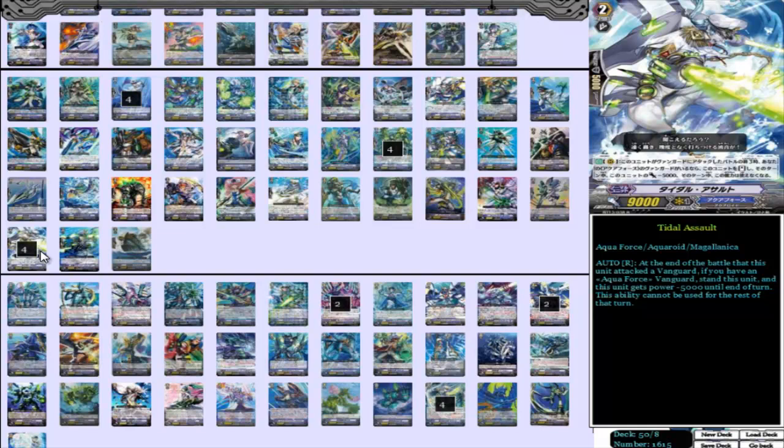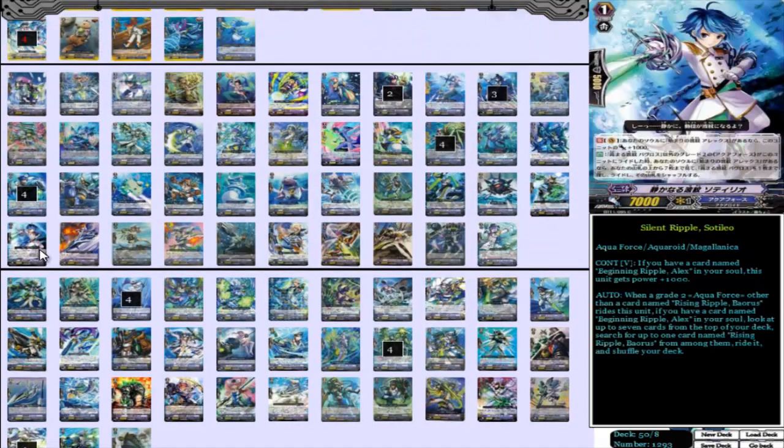We also have 4 Tidal Assault — same thing: if you do not use his ability, you can't re-stand it again. You can use the starter's ability to re-stand Tidal first, and then re-stand him with his own skill after. He's definitely the one you want to use on the turn you use Lambrose, because he could just be hitting for high numbers with an extra 10k. He can get 4 attacks as well if you use the starter on him. Most of those attacks will be with an extra 10k — really, really scary and threatening. A lot of the time it ends games; very uncommon that it does not. Really solid grade 2 lineup — pretty standard but very, very strong.